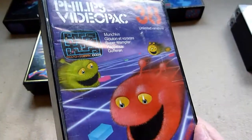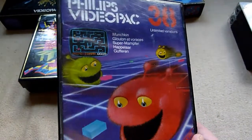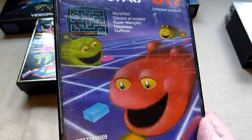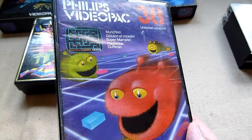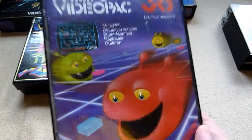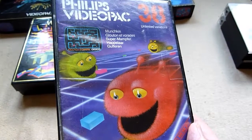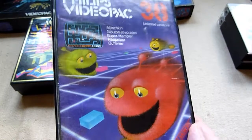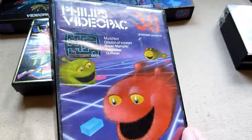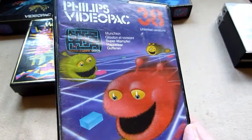Number 38 — the Mighty Munchkin, or the German translation, Supermumpfer. This was really famous because it's a Pac-Man clone and it's far better than the original Atari 2600 Pac-Man. It's absolutely a must-have for this system, and it's better than Crazy Chase, the second part. It's a really good game, and on the Video Pack Edition you can make your own mazes — a good tip.